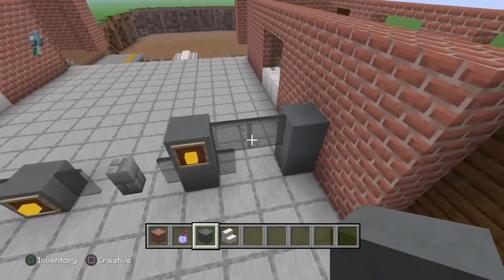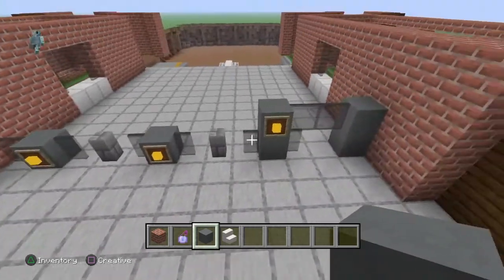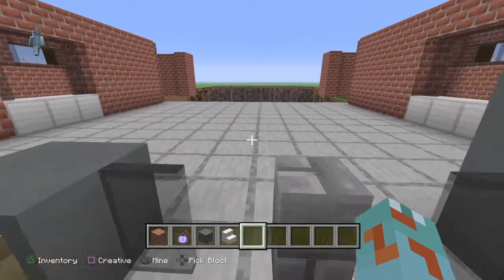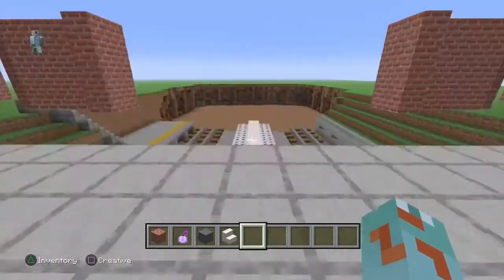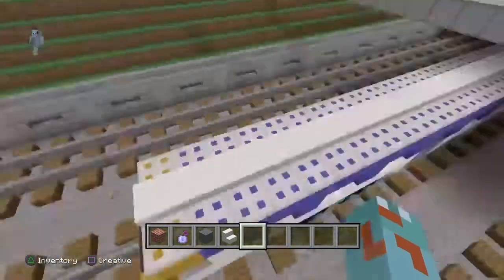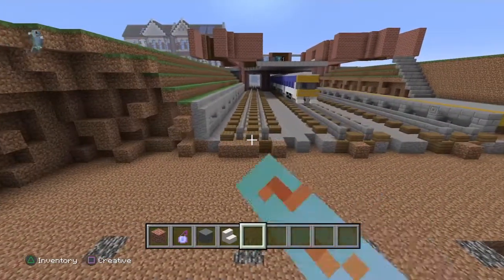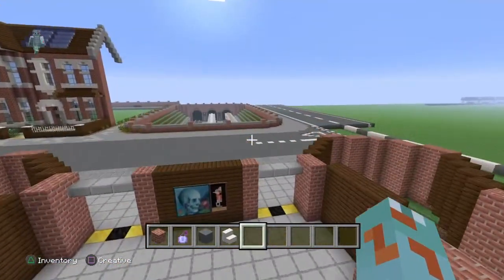I've already started the interior. You've got the disabled gate here, which they always have in the London Underground stations - or barrier, whatever you want to call it. You've got the little things here where you scan your Oyster card, and then here are the normal gates. How this is going to work is you go left for platform one, you go right for platform two. This train in the middle isn't going to count towards the station - it's just going to run straight through the center.